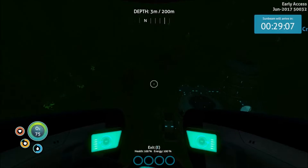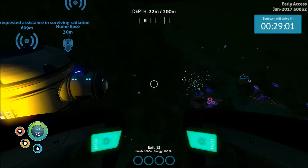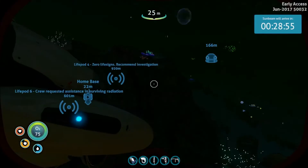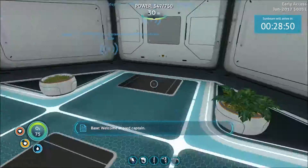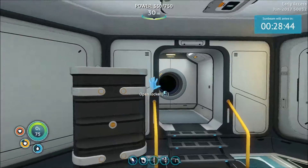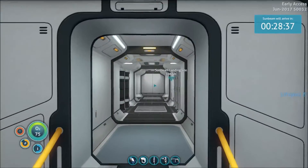One thing I dislike about the Seamoth is that when you restart your game after loading, the lights are on so you're draining your battery. Remember that whenever you're playing - when you start a game, get in your Seamoth and turn off the lights. Do we have any materials we can start throwing into the bioreactor? I don't think these are ready yet. I'm gonna start throwing stuff in for power generation because it's probably going through that stuff pretty quick.